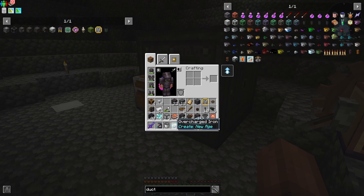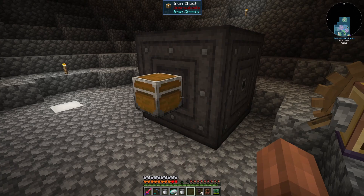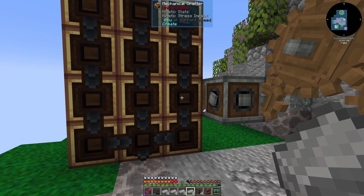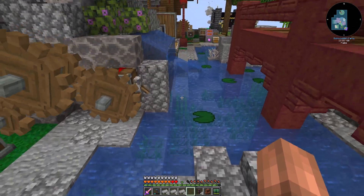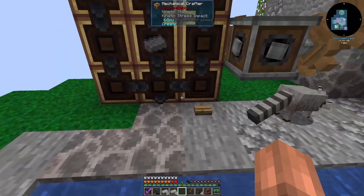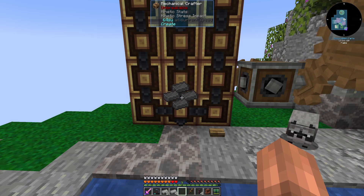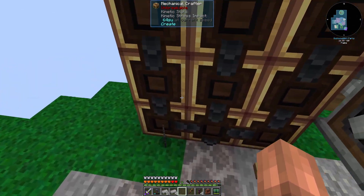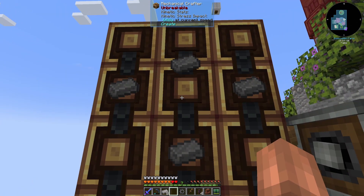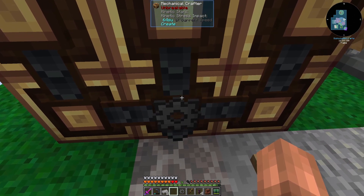So now all we need to do to get to our storage controller — which was the goal for today — is we need to smash it and we need to make some steel gears. I will meet you guys over at the mechanical crafters. Here we are at our mechanical crafters and the recipe should look just like this, and then we should just be able to turn it on. It does need a redstone signal, I guess because there's more crafters than there are items for the recipe. That redstone signal tells it to go with what it has and we just have to lay it out right.